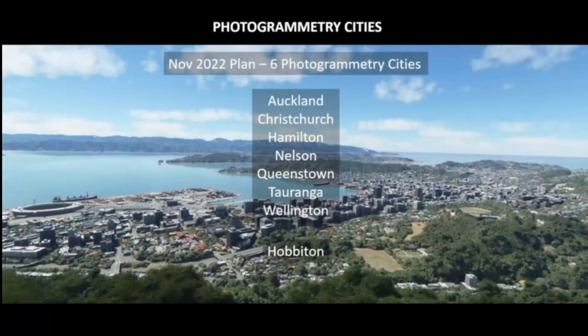They also expanded the number of photogrammetry cities. Initially there were six on the roadmap, but now they've added a few more: Auckland, Christchurch, Hamilton, Nelson, Queenstown, Taranga, Wellington — and the last one is Hobbiton, which was added as a last-minute bonus. So they even gave us some bonus content.